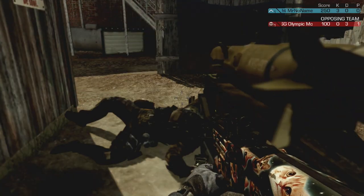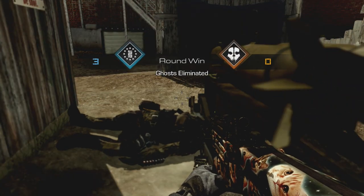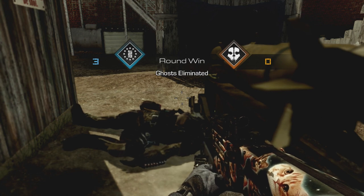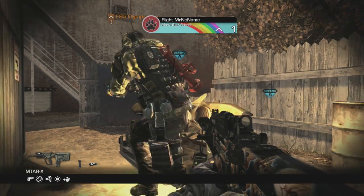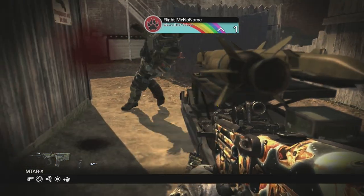Nobody expects it — it's very, very rare. They might expect it on Warhawk if you've got the ice cream spawn area, since people tend to check there. But on a lot of maps, you can just sit in your spawn and get an easy first kill.